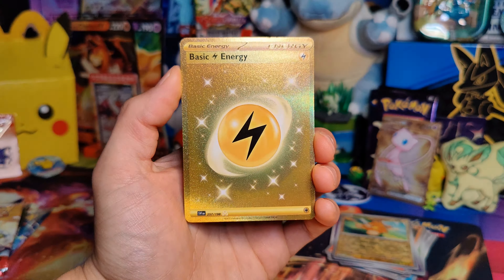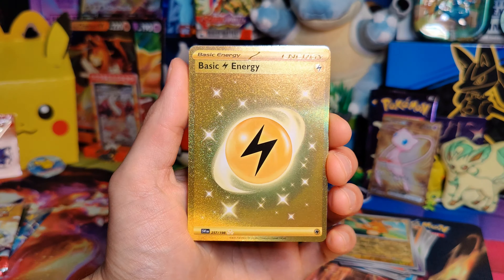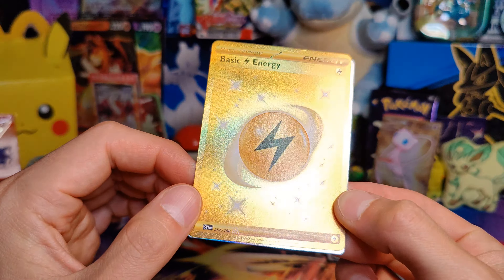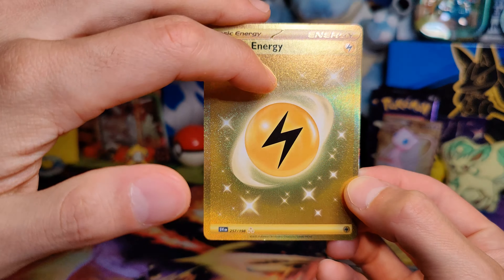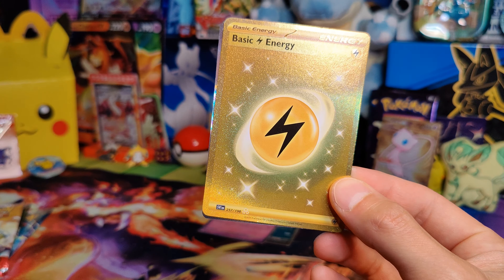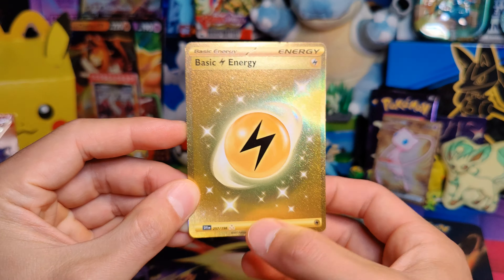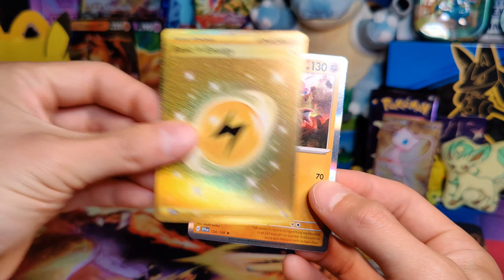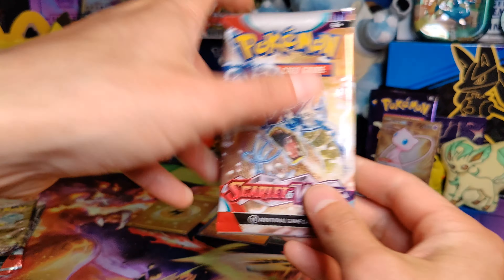Ooh, baby! There we go. So we got an Electric Energy, and man, this is one of the hyper rares of Scarlet and Violet. This is a sick-looking card, guys. Wow. I will say there's kind of a little line right there — I can't tell if that's actually a scratch in the card or if it's just how this card looks. But either way, even if there are little scuffs, it is a pretty sick hyper rare. So heck yeah, guys, that is great. Under that, just a Crayton Hollow, but we did get our hyper rare, so that is fantastic. I do wish it was in better condition. Pack number four.